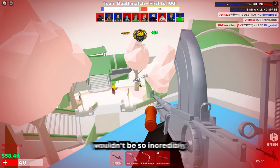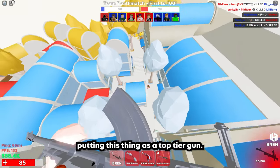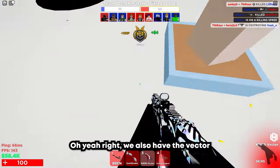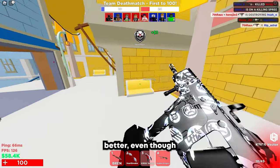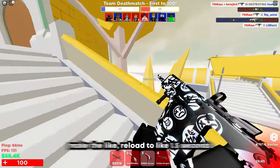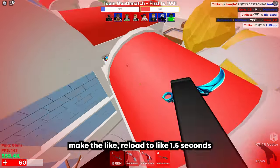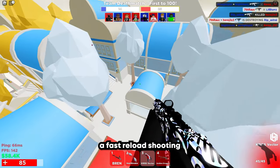I wish this thing wouldn't be so spread-heavy — if they reduce the spread just a little bit, I would actually consider putting this thing as a top tier gun. We also have the Vector still, don't forget about that. I don't particularly like the Vector, even though now it's definitely better. Just give it a 25 round mag and make the reload like 1.5 seconds or something — that's all they need to make this thing good, like a fast reload shooting SMG.